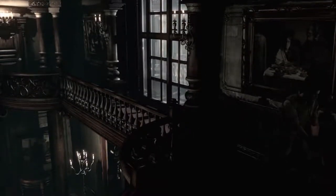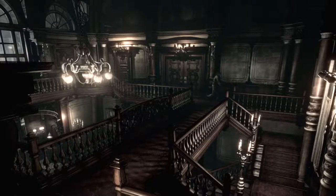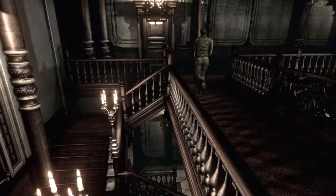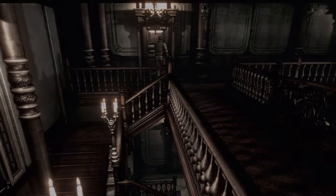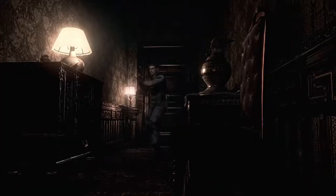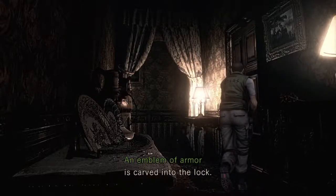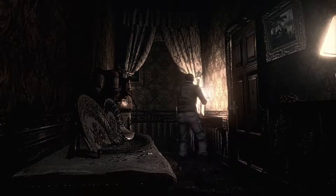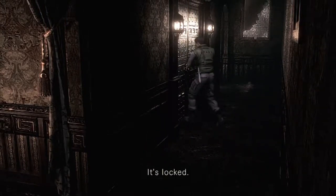Like that one — we need the armor key, we don't have it. Sometimes it's as simple as just getting to the other side and opening the door, but our only option right now, or at least the closest one, is this door. I want to clear this side out — this is a good place to go. A lot of the doors in this hallway are locked because we need the armor key.